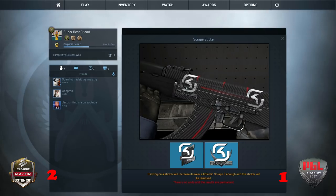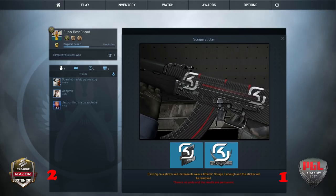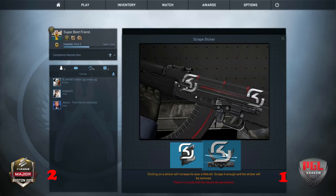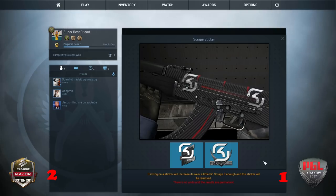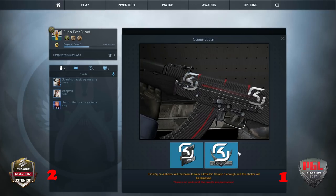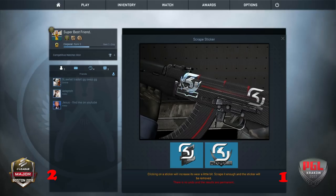Let's try out the Krakow sticker. I wonder how many people remember that only a few years ago, SK had a dogshit Danish lineup that never achieved anything. It seems so weird not thinking of them as the best team in the world, but then they had a legendary 1.6 team. I'm going to try one more scrape and hopefully get rid of the rest of the background, but this isn't looking good.